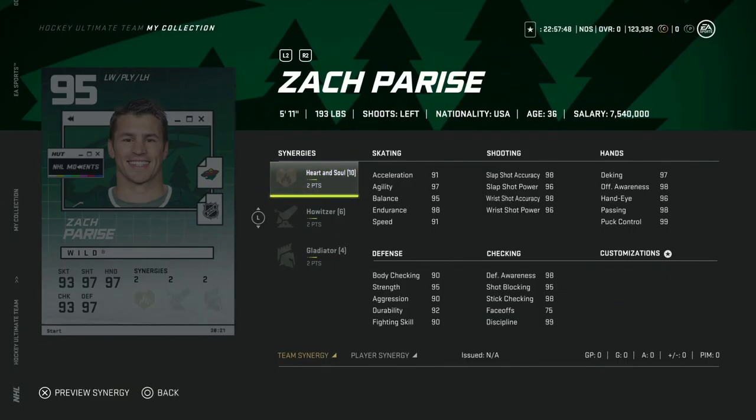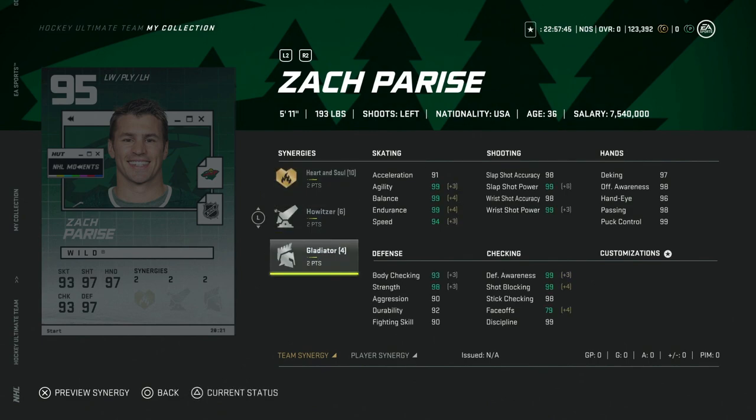We'll start off with the 95 Zach Parise with two to Heart and Soul and two to Howitzer and Gladiator, effectively making him 97 speed and basically 99 everything else. This is a phenomenal card and a really good NHL Moment card. I think EA has done a great job with these NHL Moments as opposed to doing random Prime Times — this is a really great idea and I hope it carries over in NHL 22.